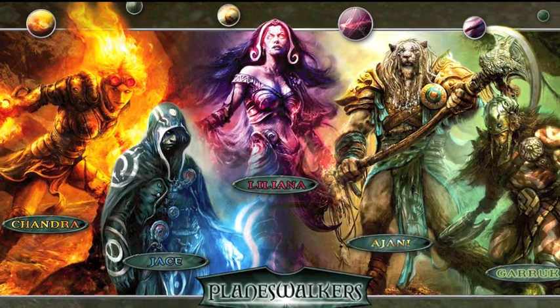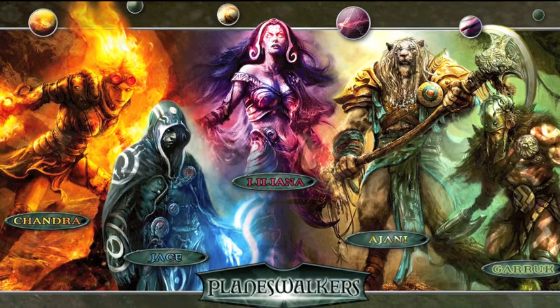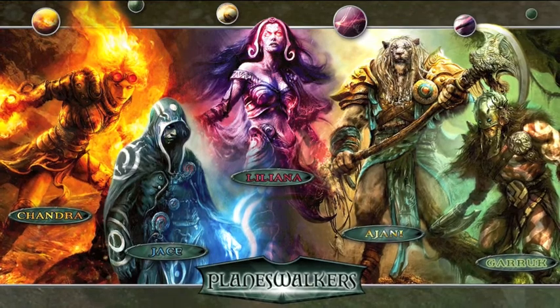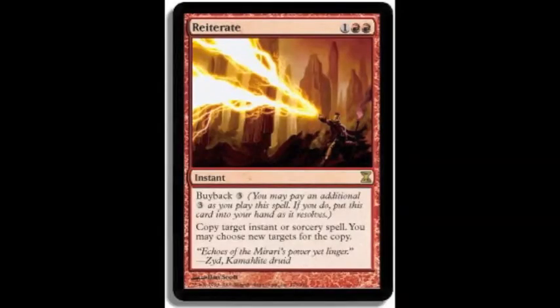Hey guys, RocksFoxin90 here with another card a day in the life of an EDH Commander. So today we're going to do a card that, although there are many cards with the ability, is I believe the best of the lot, at least in this color. The card is Reiterate, which is already an awesome name — the picture shows a fork effect, which is what it is.